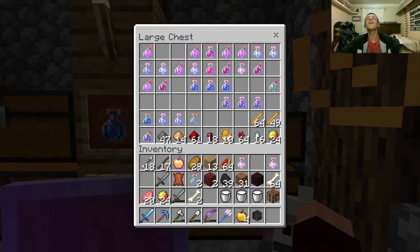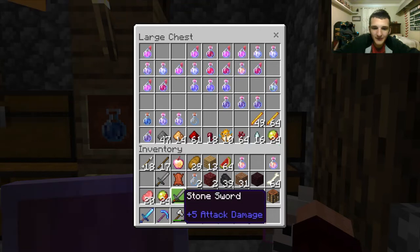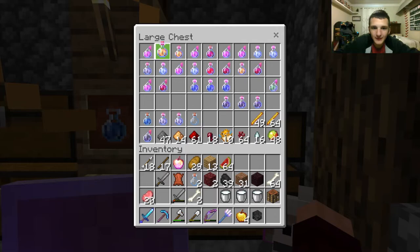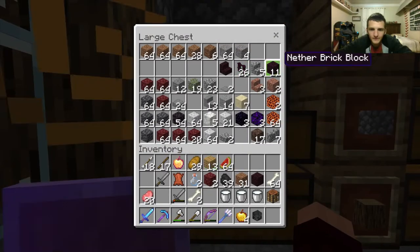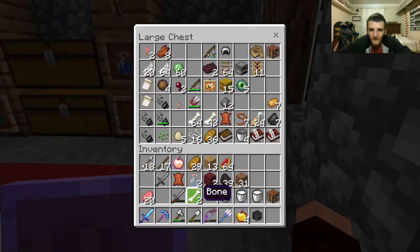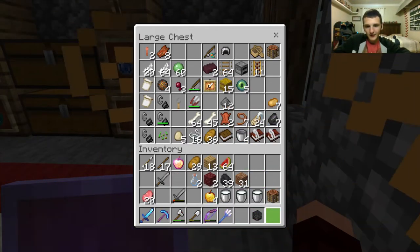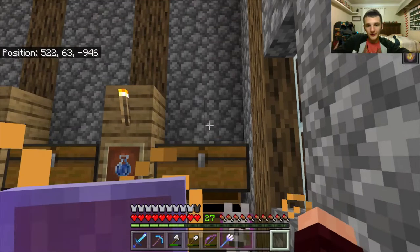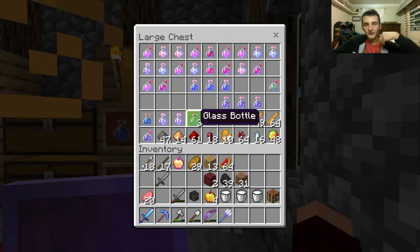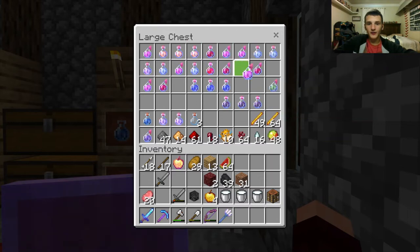Oh! Almost two stacks of blaze rods — that is insane! And I still have more fire protection, so I'll keep that for my next adventure. Does the wither spit fire? What kind of bones do I have? I wish someone would trade bones. It took a lot of hard work and a lot of death — not for me, I mean I didn't die. Not once. Almost did.